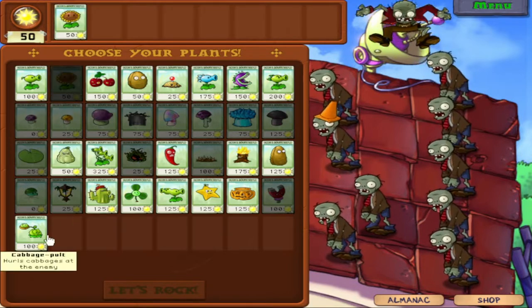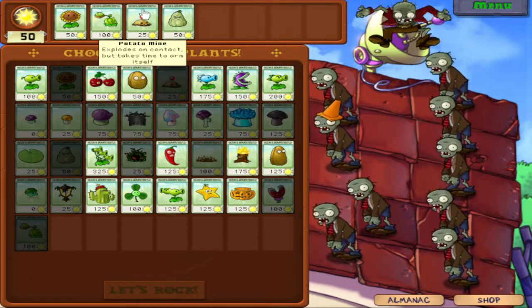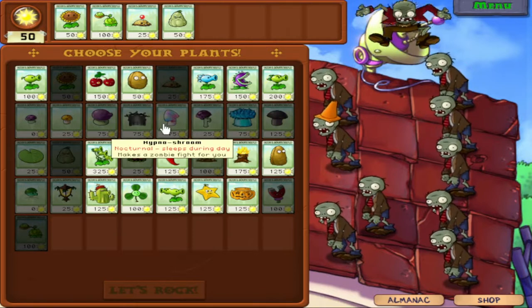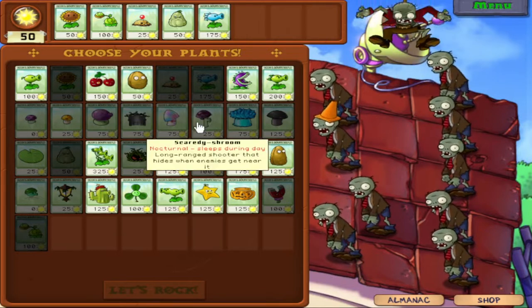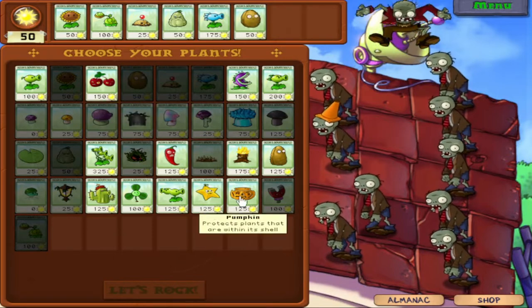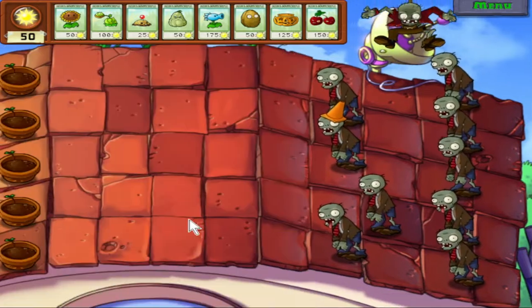Let's pick our plants first. Sunflower is an obvious one, as well as Cabbage Pult. I'm going to pick both Potato Mine and Squash, because we're going to need some help dealing with those first couple of zombies. I'm also going to go with Snow Pea - pea plants just shoot into the roof, but there is an exception I'll go into in the level. We'll also get Walnut, Pumpkin, and Cherry Bomb. Alright, let's rock.